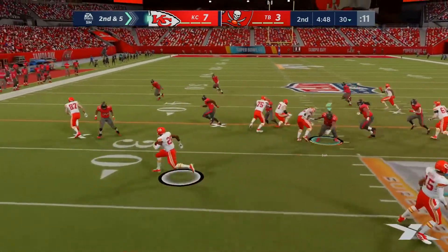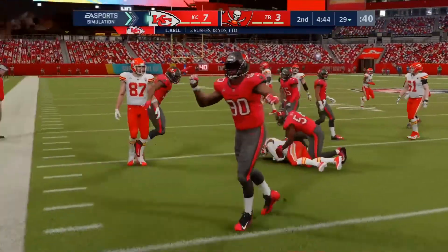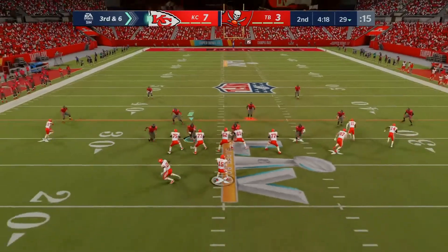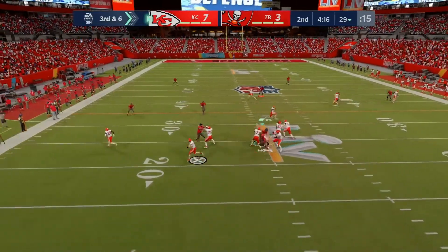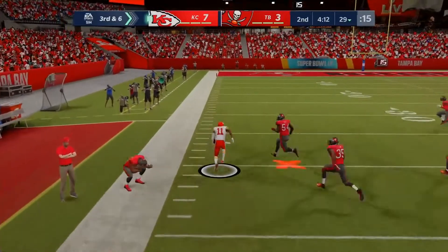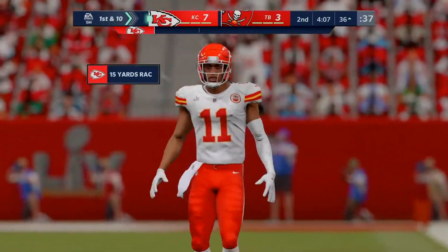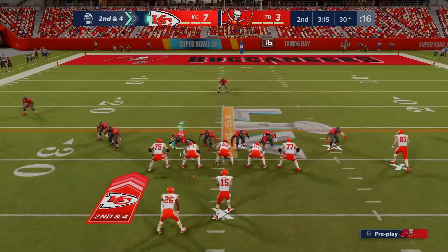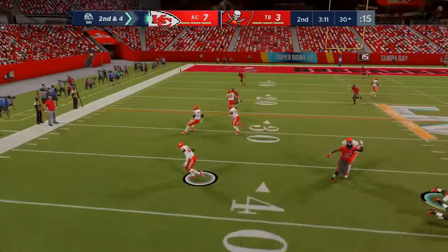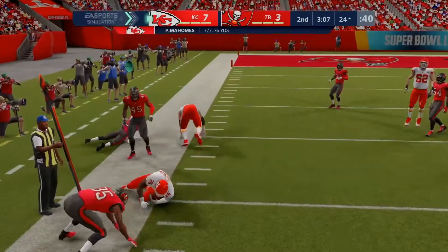On second down, here's a keeper by the QB, and he tried to bounce it outside but they'll stop him behind the line. Shotgun snap to Mahomes, and Robinson with a big catch — they'll get this well past midfield before being stopped just before the 35. The quarterback throws the ball downfield; you should be able to react to the defense and have an option available on every snap.